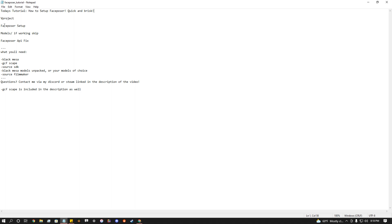We have four different chapters here. We have: getting vProjects set up, getting FacePoser set up, models working - skip this if models are already working - and the FacePoser API fix. And that'll be it. You'll have FacePoser ready.